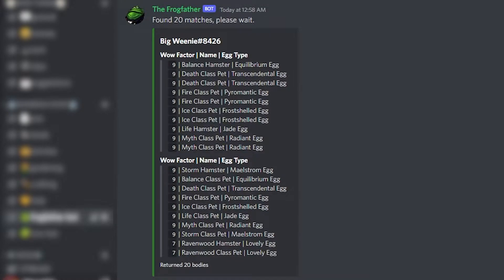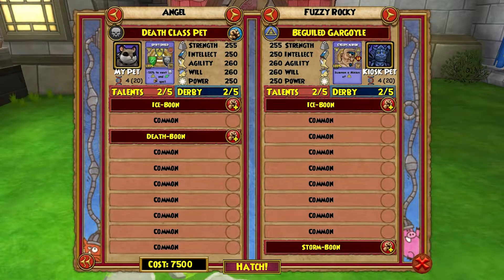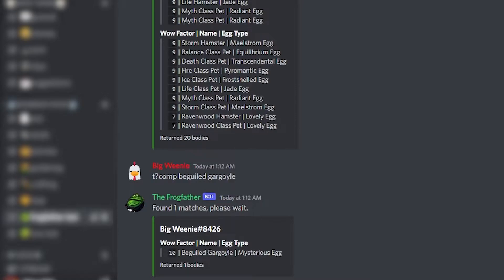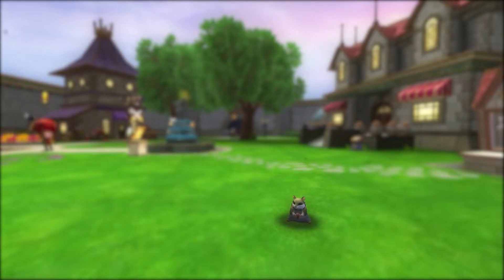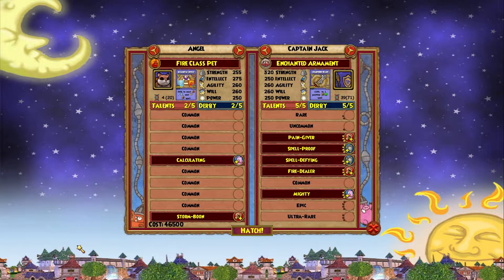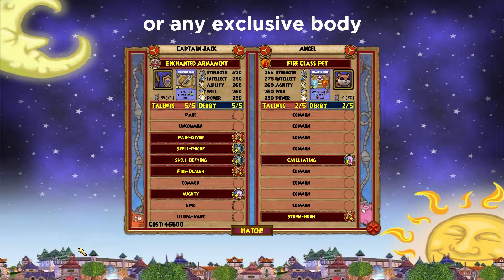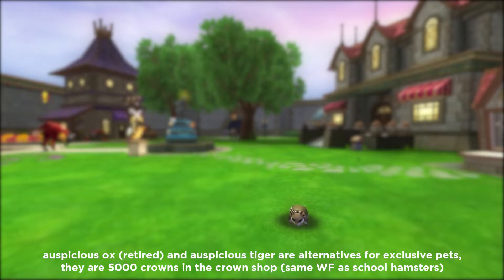For the pet type, you should make it on a school hamster. All school hamsters are wow factor 9, besides the Ravenwood hamster which is wow factor 7, so they are nearly the best wow factor for trying to get the other person's pet type back. If you don't want to use a hamster, I'd recommend a Beguiled Gargoyle since there are already some in the kiosk — those have a wow factor of 10, the very best. I'd argue the hamster is better since it's an exclusive body, meaning when someone hatches with your hamster they cannot get it back unless they're also hatching with a hamster. If you're self-hatching a hamster, make sure it's on the left side because you have a 0% chance of getting it back on the right side.